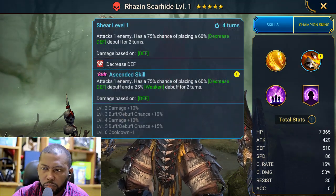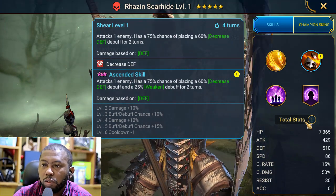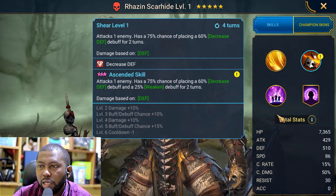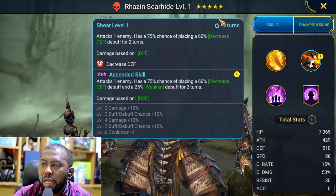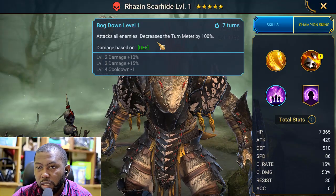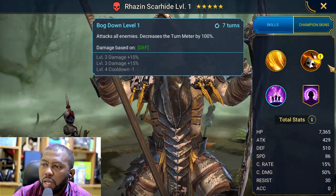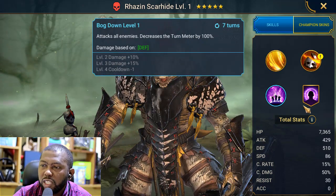On his A2, that's the main skill — decrease defense and weaken for two turns, and it also hits really hard. That's on a three-turn cooldown when you book this skill. His A3 depletes the turn meter by 100%, so I'm going to use this especially for the Spider.